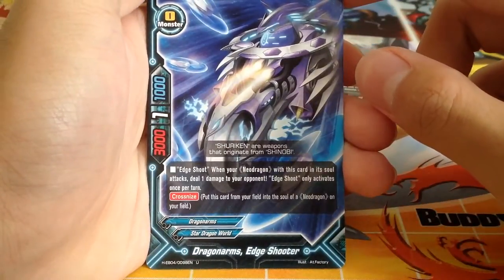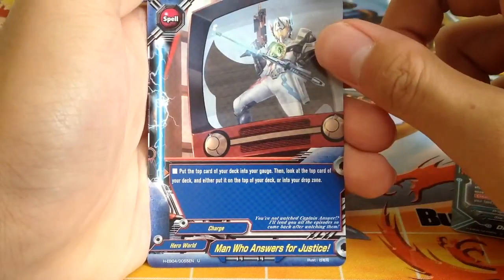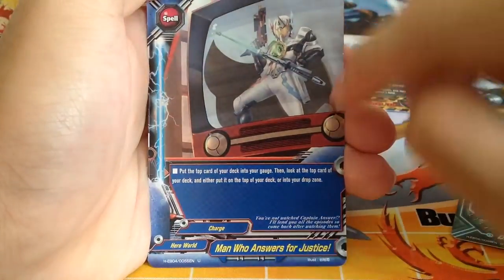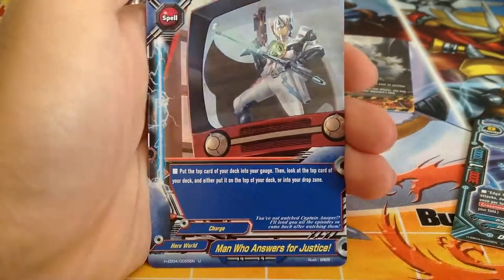Size 0 Dragon Arms — D1 damage to your opponent. Man Who Answers for Justice — Captain Answer support, you get to look at the top card of your deck during the attack. Pretty good.